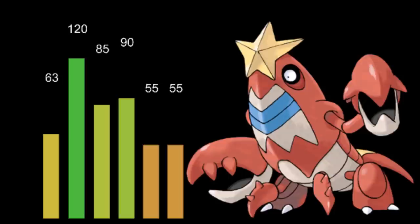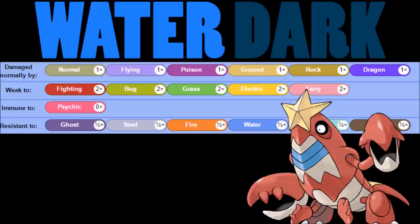Looking at its Water/Dark typing, it has a lot of weaknesses: Fighting, Bug, Grass, Electric, and Fairy. It's got a lot of susceptibilities from that Water/Dark typing. It does have a good amount of resistances though, and you can use those to switch in on something you resist and set up from there. But overall, Crawdaunt is mostly going to be brought in as a revenge killer, trying to go for as much high damage as possible.